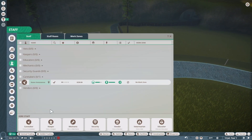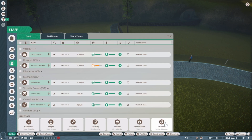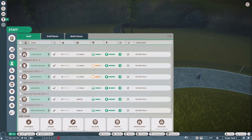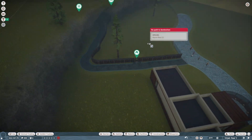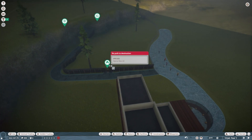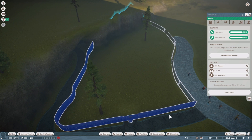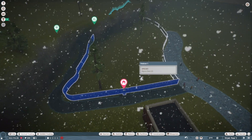Meanwhile I'm gonna hire staff — I need a caretaker, zookeeper, mechanic, security, vet, and an educator. Now I'm just gonna place these animals in here. Let's select these and send them to the zoo — no path destination? What? It's connected though. Oh, I had to play time — so it's snowing.